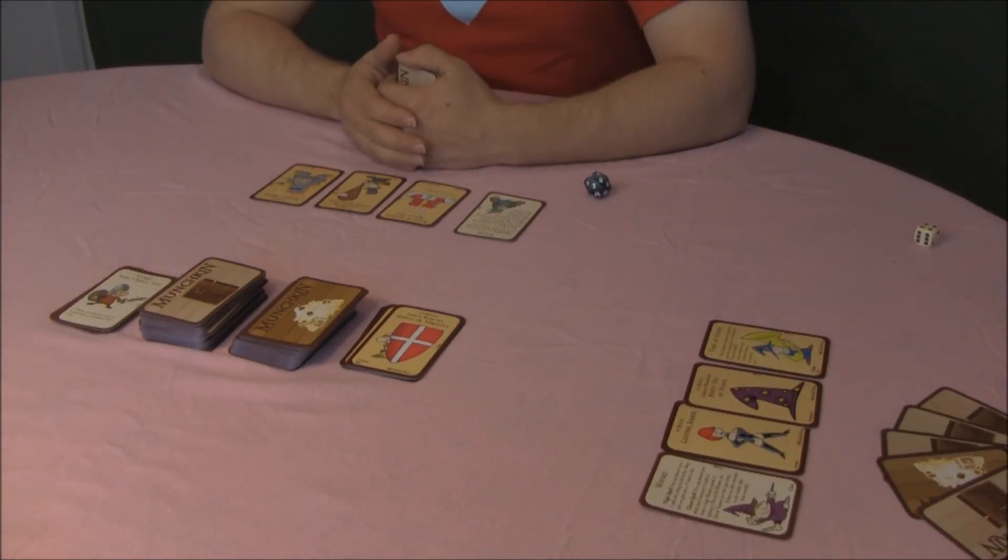Monsters drawn face up during phase one immediately attack the person who drew them. If acquired another way, they go into your hand and may be played during looking for trouble, or played on another player with wandering monster cards. Each monster is a single monster, even if the name on the card is plural.